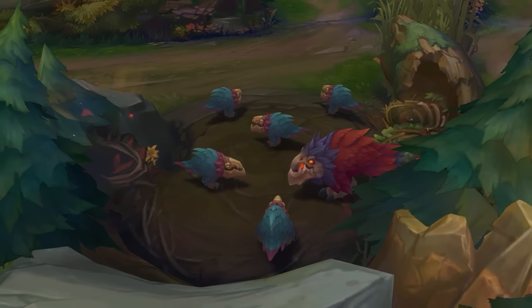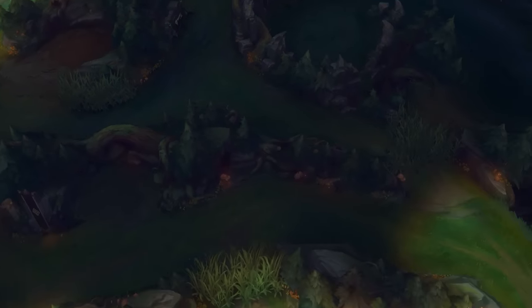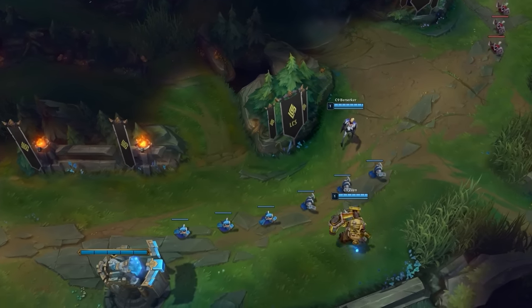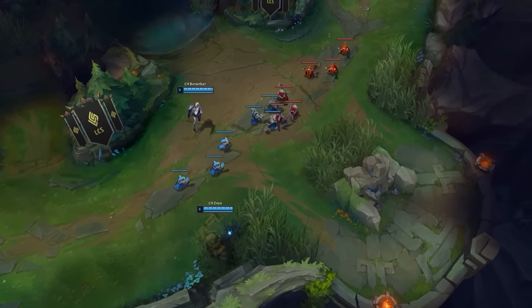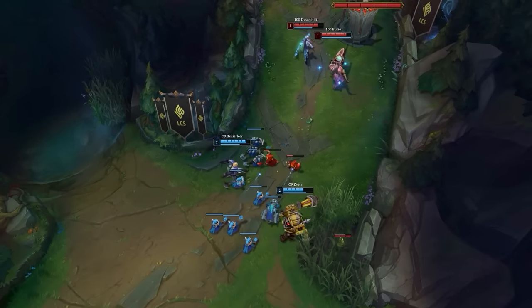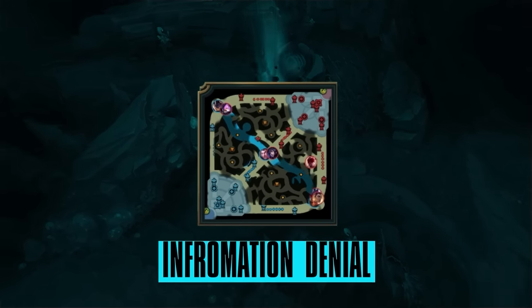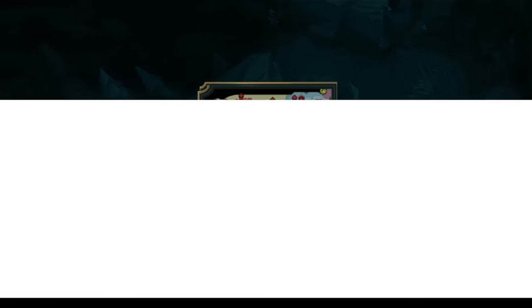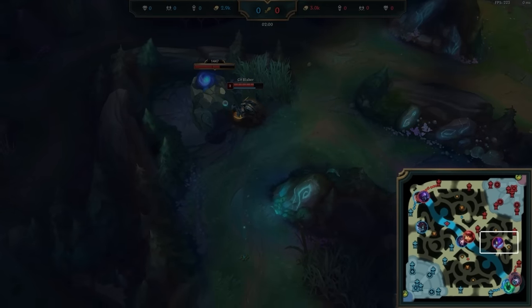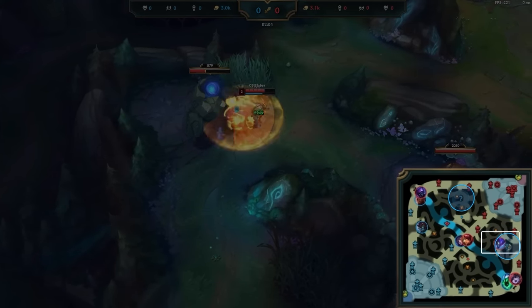It all begins at Raptors. Almost any jungler with an AoE ability can do this. The main benefit of a Raptor start is that your teammates don't have to leash. Getting to lane first is a big deal in a lot of lane matchups, especially at higher levels of play. This is why Raptor start is fairly popular in pro matches, since it's the easiest camp to solo without any help. But what matters for you is actually the information denial. Without a leash, no one will know where you started in your jungle, making your opening route a mystery. You can see this indicated by Dignitas's pings on Blaber's Krugs and Gromp — they're not quite sure what exactly he's up to.